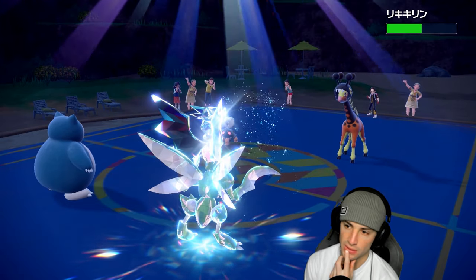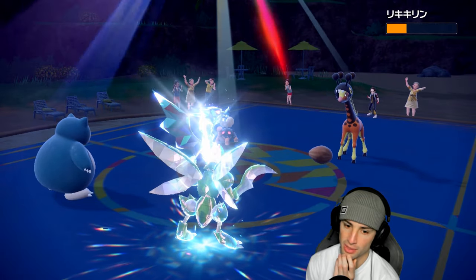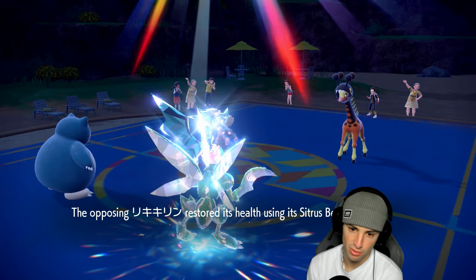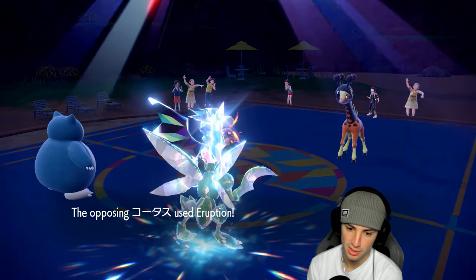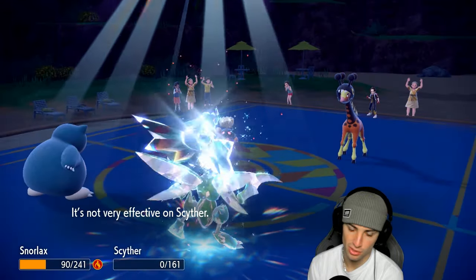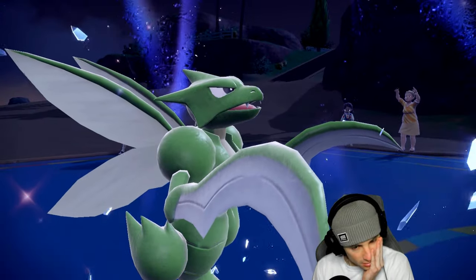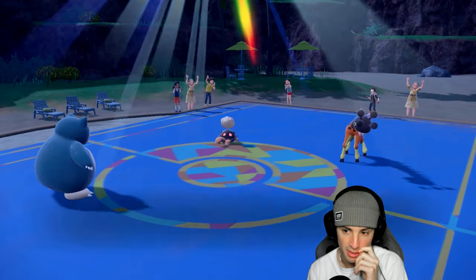Wingbeat's going to fly and do respectable damage. The issue is if they go for Trick Room we need Double-Edge to KO — and of course Farigiraf has to have it anyway. Snorlax is on the field, Torkoal is probably going to go before Snorlax since I'm minus one speed. Eruption comes out — Snorlax soaks like no problem, but it takes out Scyther.